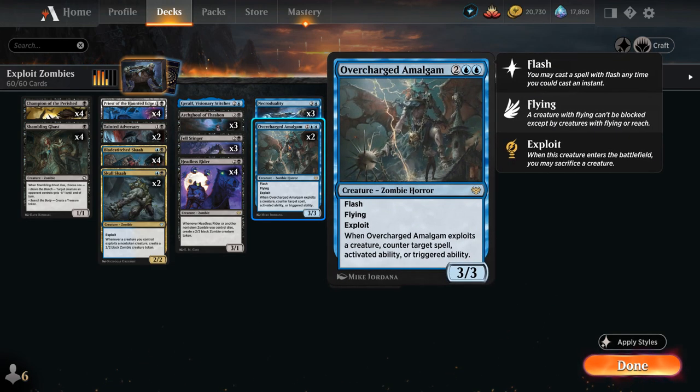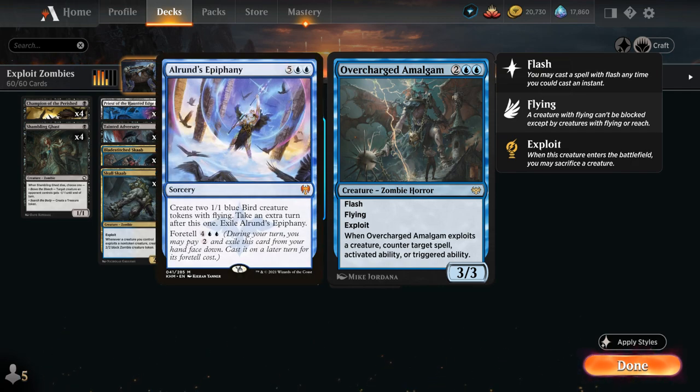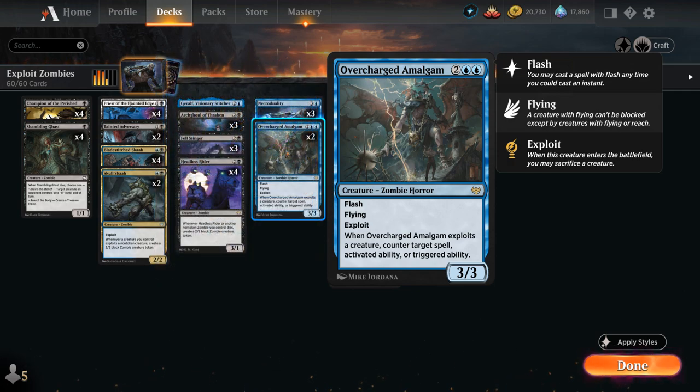Our final exploit creature is Overcharged Amalgam, a 3/3 flyer that also has flash. When the Amalgam exploits a creature, it counters a target spell, activated ability, or triggered ability. This gives us a very unique effect in our zombie tribal deck — being able to counter expensive spells like Alrund's Epiphany is very important, and just being an extra flyer can be useful when facing opposing flying creatures.